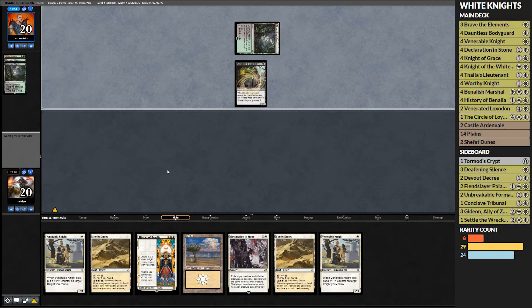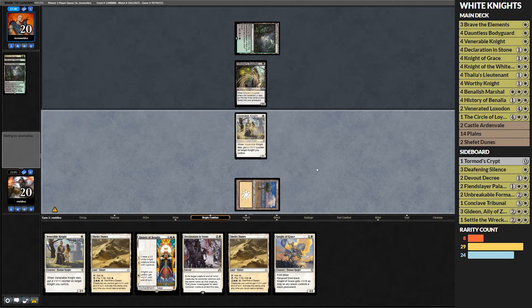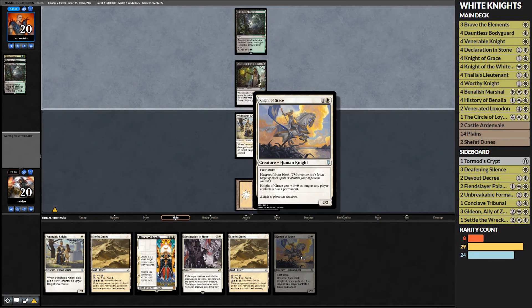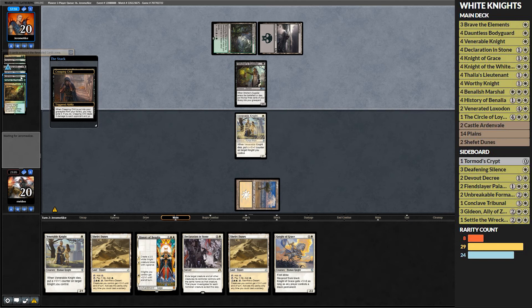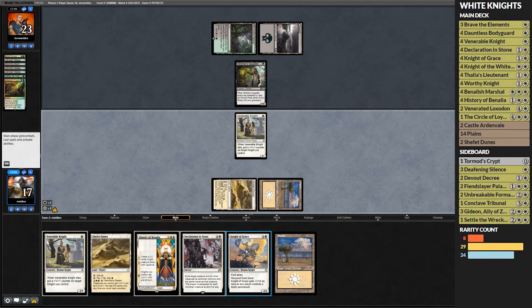Stitcher's Supplier didn't hit anything — just put some lands and a Grizzly in the graveyard. About as good as it gets for us. Knight of Grace is not a bad follow-up play — been super impressed with this card. It seems pretty underwhelming in a format like Pioneer, but it did some work back in Standard. It was never a true all-star but was a solid team player, and in formats where black removal is premier, there's not much better than that. They're Creeping Chilling — they are playing a Trophy.